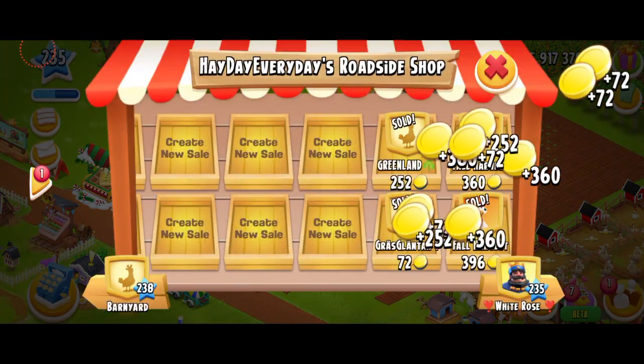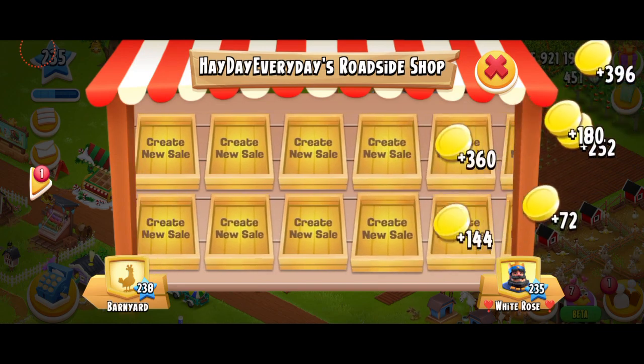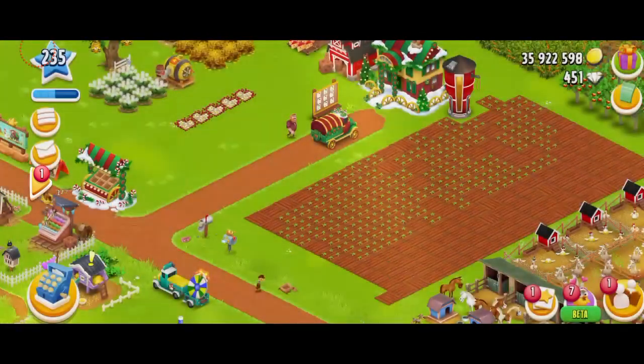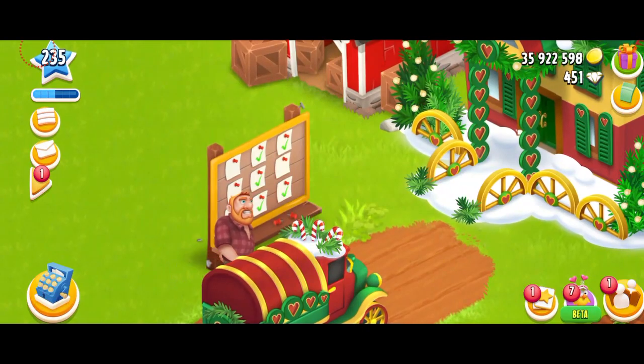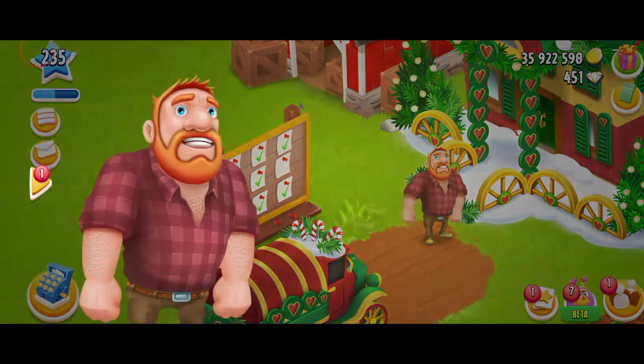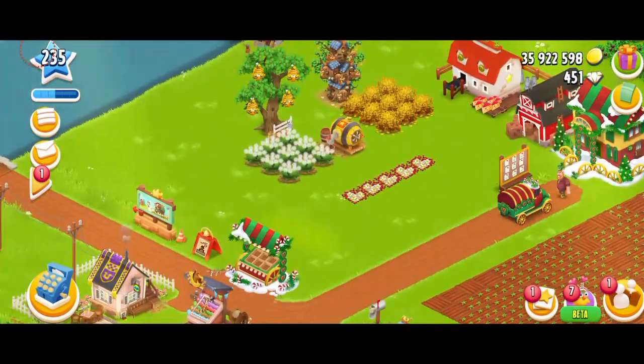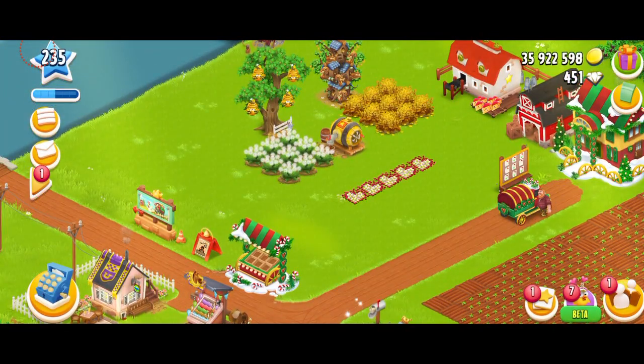I've got a bunch of coins to collect from my shop, which I'm going to do. I sold a lot of vegetables. Let's see what Mr. Greg needs. You've got to be kidding me — what a disappointment. Is this really happening? Greg, not you. Honestly, I thought you were nice. You've never asked me for my axes. You know I'm not going to sell them to you.